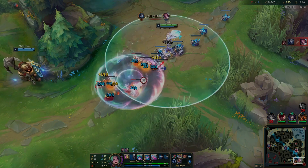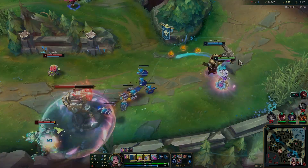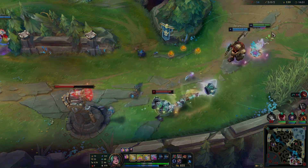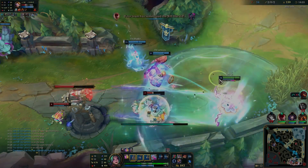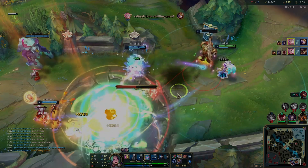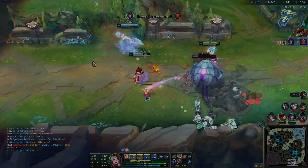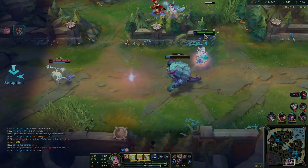When seeing a dive being set up, we see Lee Sin walking towards bot side — we're going to be looking for a dive with Rift Herald. Always shove your lane. Play it slowly. Blitzcrank misses his hook, Nautilus hits his hook. I E to get the stun, Q, auto. I missed my ultimate — it was a pretty bad ult. Double Q and walk away. Great tower dive and we get the tower. I couldn't save Nautilus because we didn't have W up, so he dies, but it ended up working out — we got a double kill and we are extremely fed.